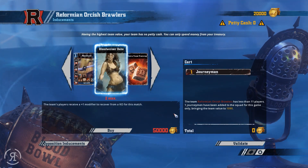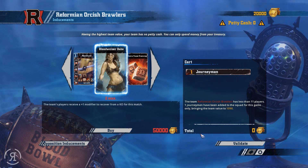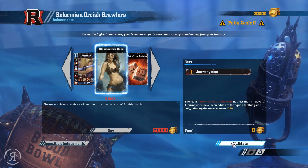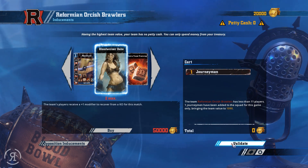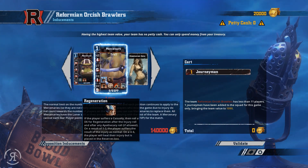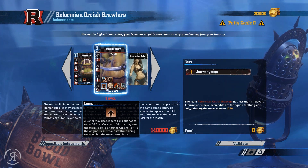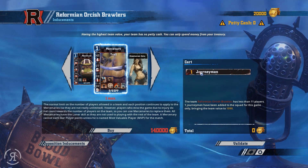We have no petty cash of course. We are being given one journeyman as well, which brings the team value to 1090. We now have 11 players. This happened with my other chaos team too — you get a journeyman who has the Loner skill, which is a pretty bad stat. A loner may use team re-rolls but has to roll a d6 first; on a 4+ he may use the re-roll as normal.